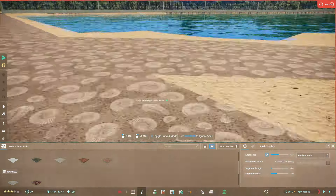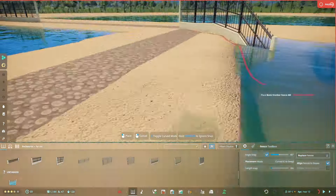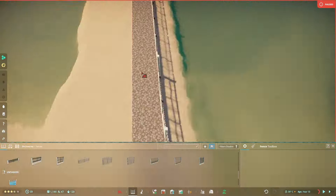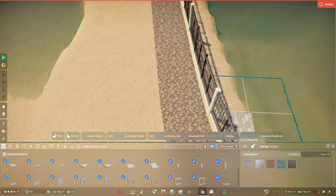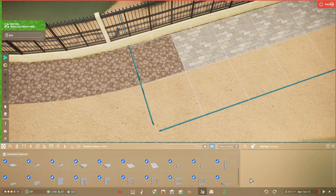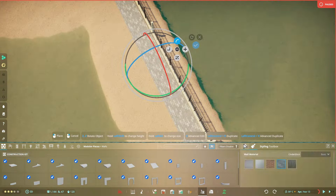Please devs, allow the path to flatten please. We have options to flatten when we have modular pieces and stuff, so why not have the option to make the path flatten if we wanted to.